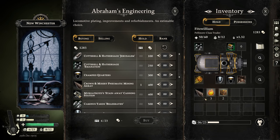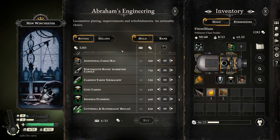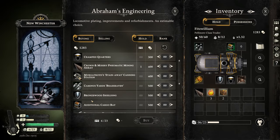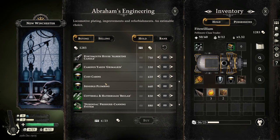What to do with this other auxiliary slot? I could put the nomadic mining array back in. Oh right — this is what I was going to do: I was going to get the tier 2 Cozy Cabins, which gives plus four more quarters. Requires Veils at 25+ which I have, and it goes in an auxiliary slot. With extra fold-down bunks and some careful shift scheduling, you can squeeze a few more in. I feel so bad for my crew. I love how they spin it with the name 'Cozy Cabins' and then the description is basically: yeah, they're going to be miserable.